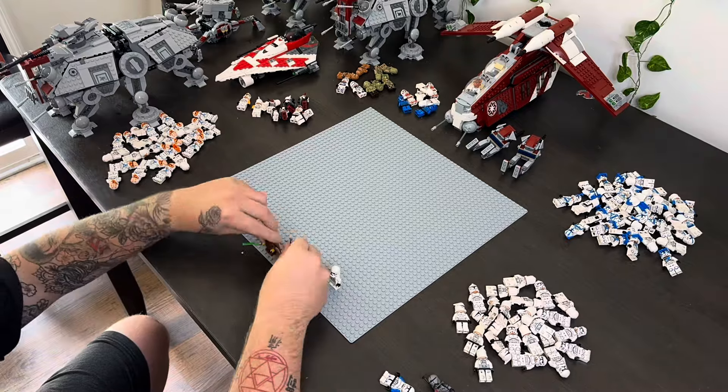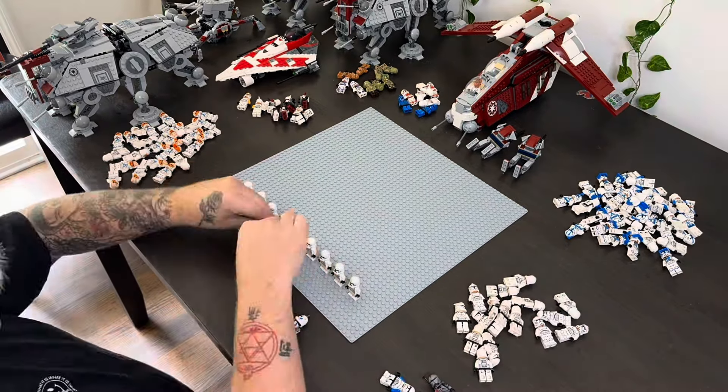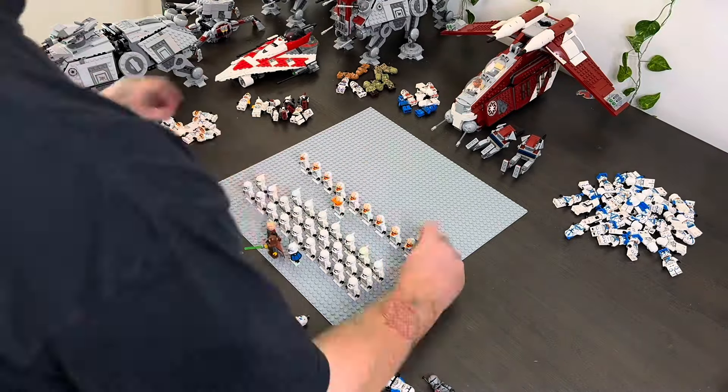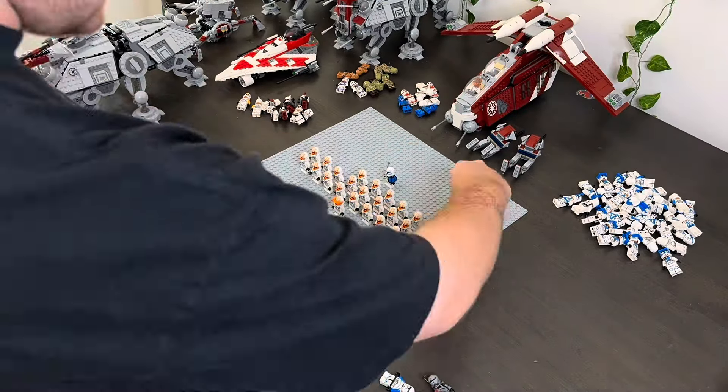Now I just got to assemble the army, so I'm letting the video play out and show you guys how I did it. It took a while, but I finally figured it out. I kind of sorted them by legion as well as type — so I got the planes in the front and of course it just kind of follows from there.